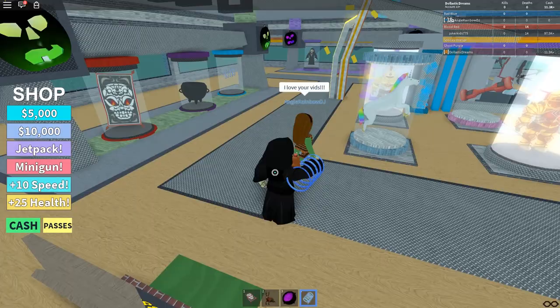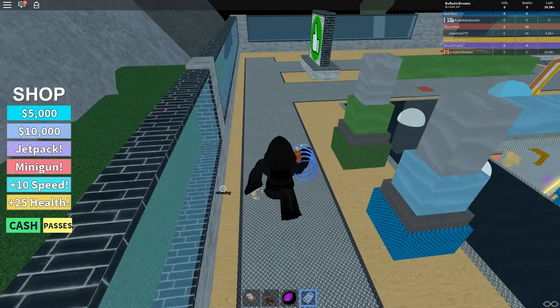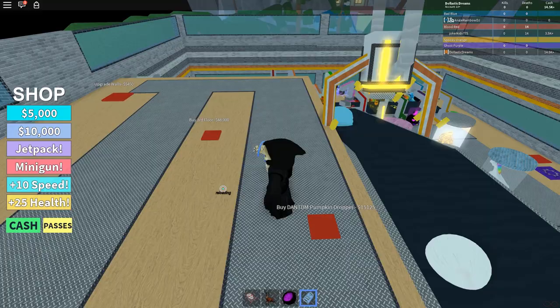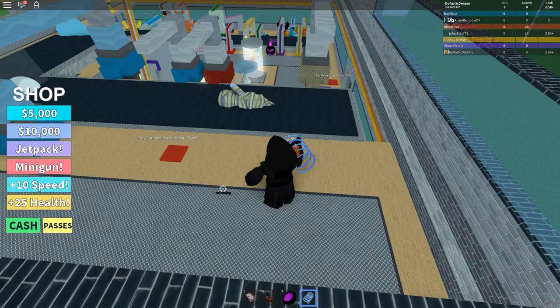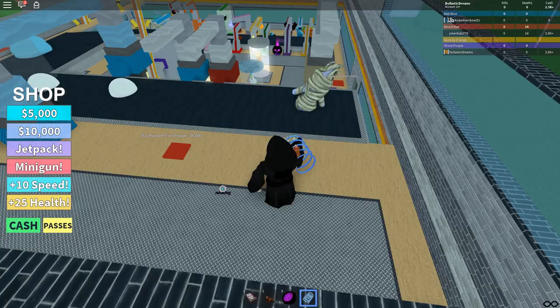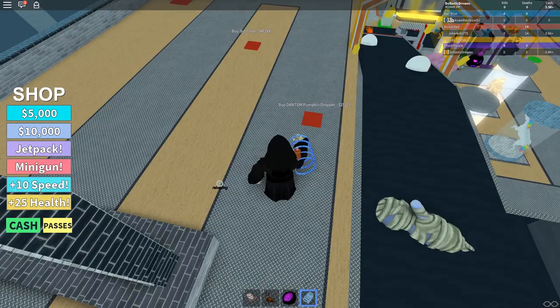She's so nice — I love meeting nice viewers! Let's go upstairs, I have 14,000. I'll buy this dantidium pumpkin dropper — wait, I don't have enough, how embarrassing. Let's buy this mummy dropper instead — hopefully that brings us more money! Oh I almost said 'more mummy' — of course it'll bring mummies, it's dropping mummies! Let's also buy this eyedropper. My eyedroppers are now done — no more eyedroppers needed.